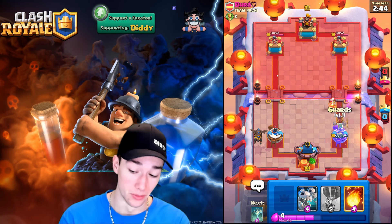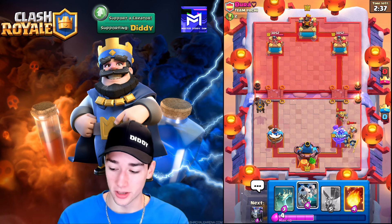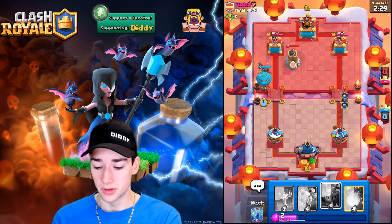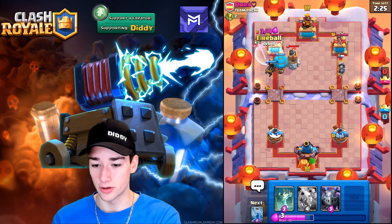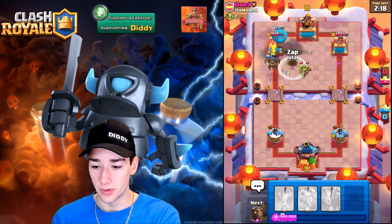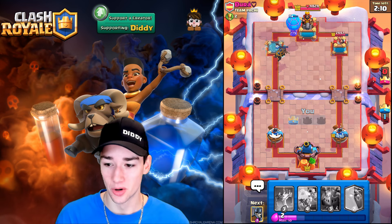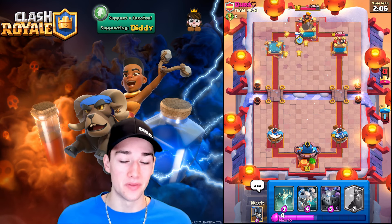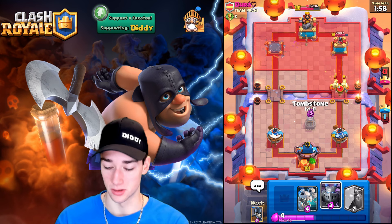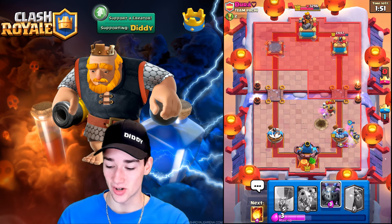We go Lava Hound in the back — we're against Dura. If he pressures, we can respond with a bunch of stuff. We go Guards — he's going in, we've got to defend a little bit. The Guards ensure we don't lose our whole tower. He might not have the best answers on defense. We see a Bomb Tower — no good answer. We Fireball the Magic Archer as well. The Guards do a really good job on defense. We Zap the Spear Guards so the Balloon takes the whole tower — the tower was distracted by the Lava Hound. The Balloon gets another hit. He says good game and this might be a very quick match.